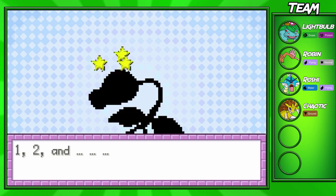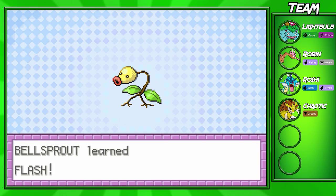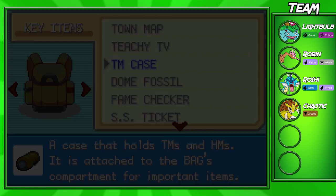Maybe we could use Bellsprout for Sleep Powder or something. I doubt we're ever going to have to use Bellsprout, but just in case we should keep some good moves on this thing. I think it's just going to be an HM Slave for this whole playthrough.